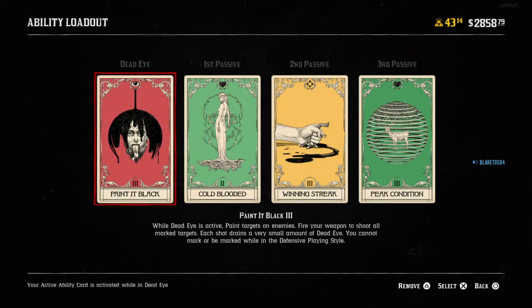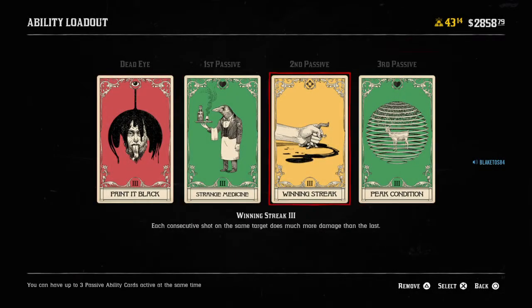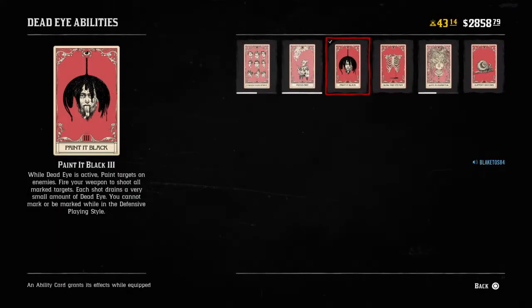With Paint It Black, the other cards I'd stack would be Winning Streak, Peak Condition, and Strange Medicine. That's a traditional combo you see people running. Strange Medicine lets you regain health as you deal damage, so while you're shooting faster with marked targets and doing more accurate damage, you're also getting that health right back.